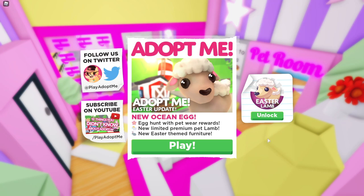Hi guys, welcome back to another video. Today we are in Adopt Me and we're gonna be checking out the very new Easter update — a mini Easter update that Adopt Me added into the game. We have an egg hunt with pet wear rewards, a new limited premium pet lamb which is probably a Robux pet, and also new Easter themed furniture which I'm really excited to check out because I love decorating.